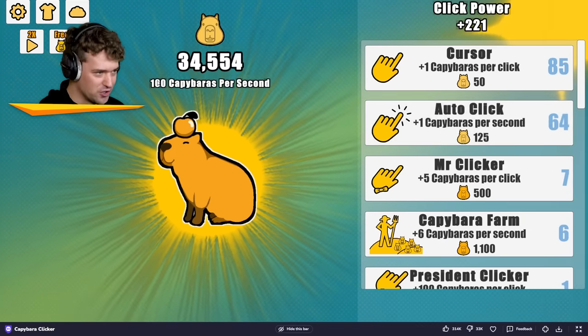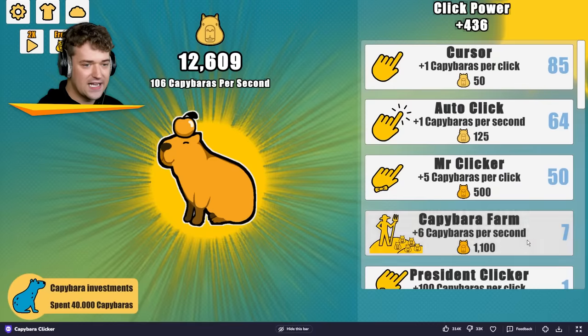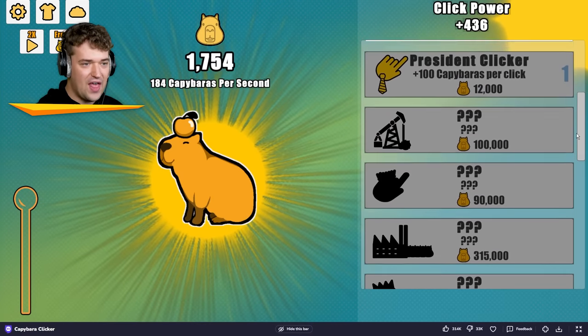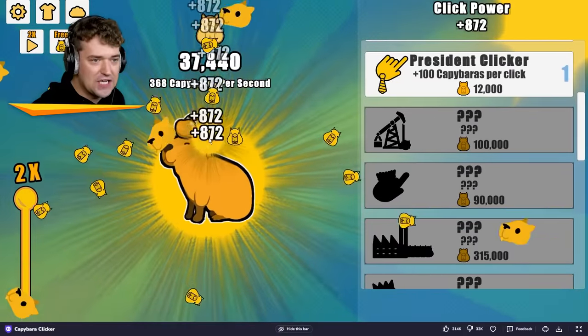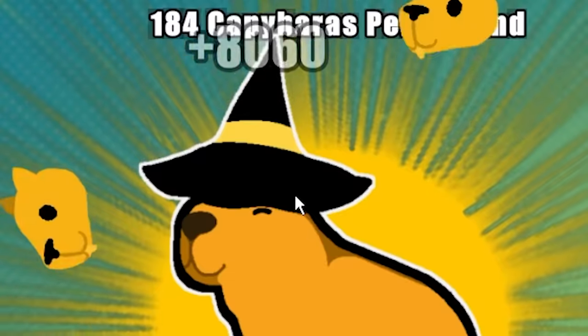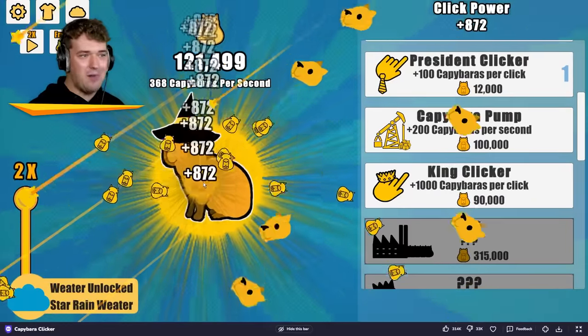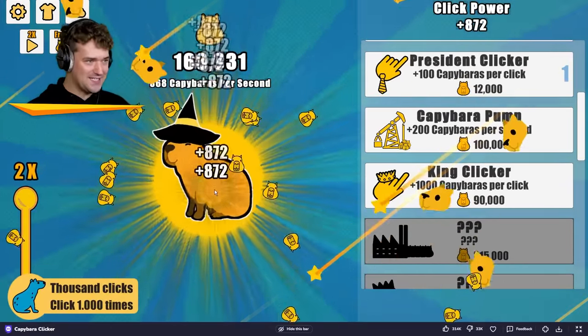I want to make at least $100 per second. Then we're going to get the Mr. Clicker up to $50. Capybaras found — we're going to bring that up to $20. There we go, and then focus on progressing a little bit. It's going to cost us 12,000 capybaras to get another precedent clicker. Golden — wait, you have a hat on? I unlocked a skin! This is the best game I've ever played. The capybara is wearing a witch hat. This is amazing.